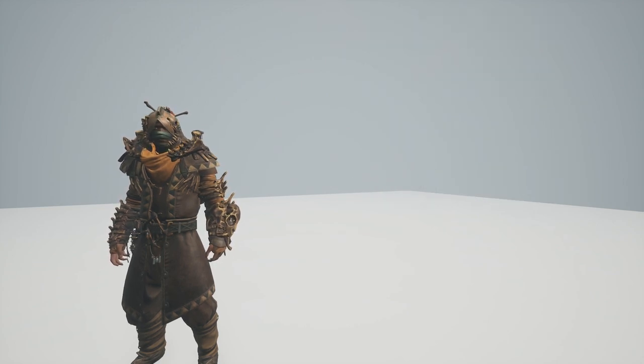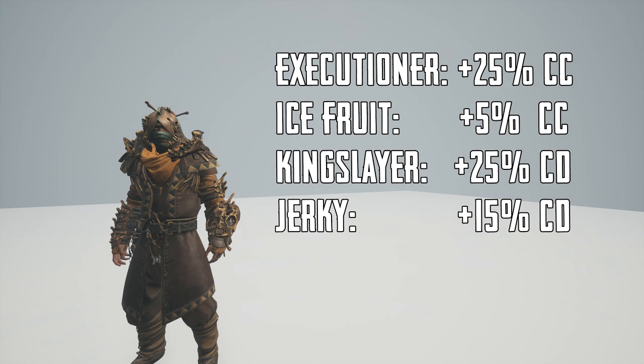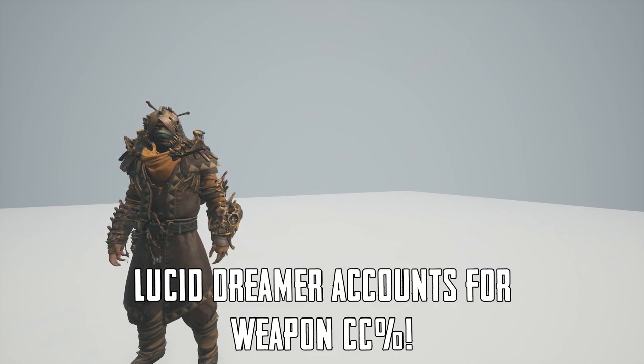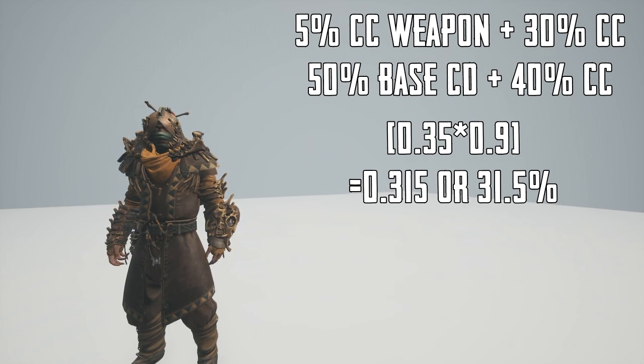Obviously, these are dealing with the absolute lowest values obtainable. Let's see how it looks with maxed out traits and consumables. When we have Executioner, Kingslayer, Icefruit, and Jerky, we reach our max values without other gear boosting it. We are calculating crit chance with the weapon's base percent in mind, as Lucid Dreamer does account for it. So on a 5% base crit chance weapon, the damage calculation comes out to 0.35 times 0.9, or a 31.5% damage boost to that weapon's attacks.